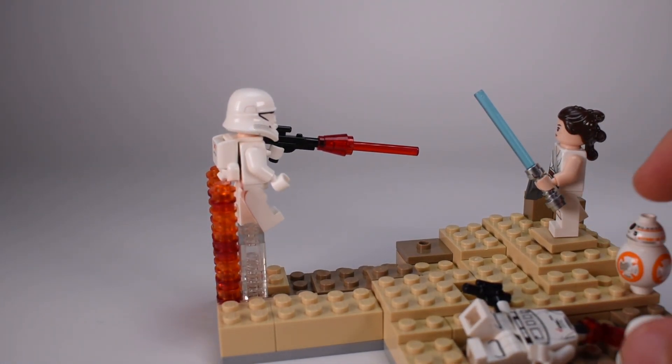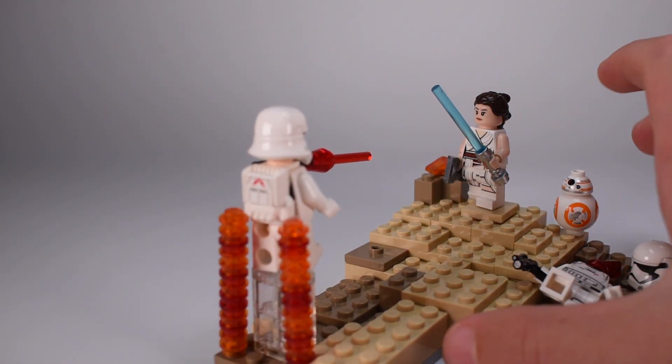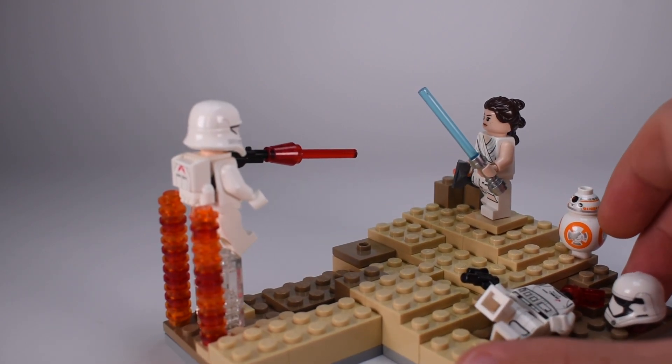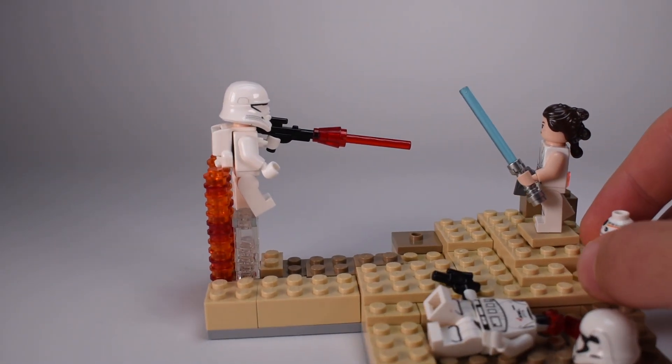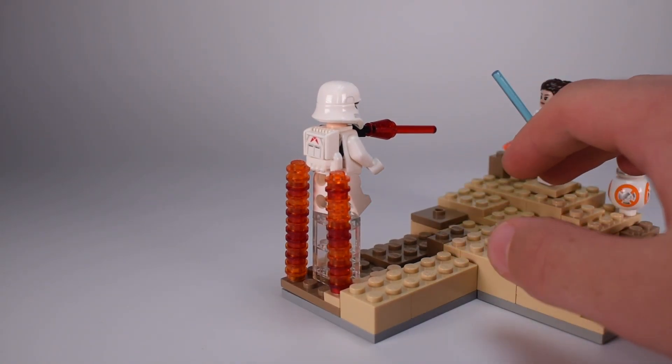Of course not that much blood yet. I thought I'd add a lot of these tile pieces to make it as deserty as possible, because I think it's important to have some desert features here. And I thought making a hill would be nice.